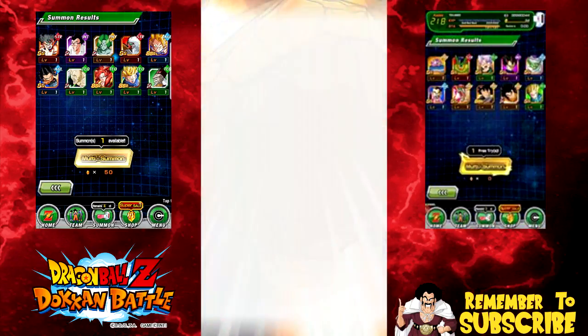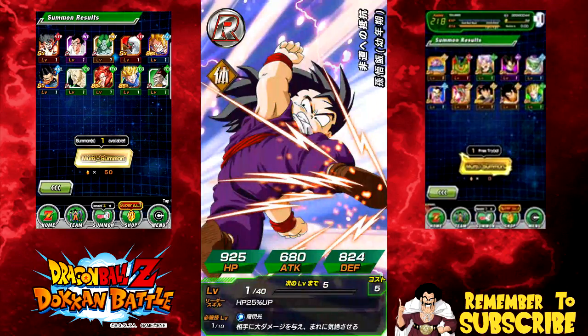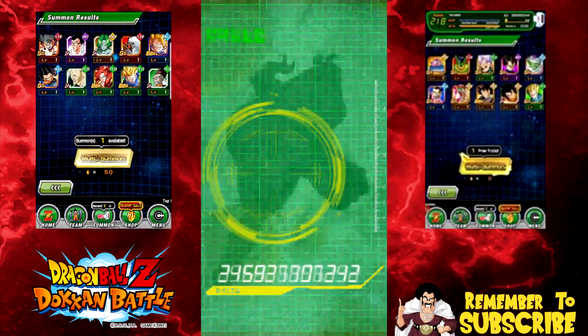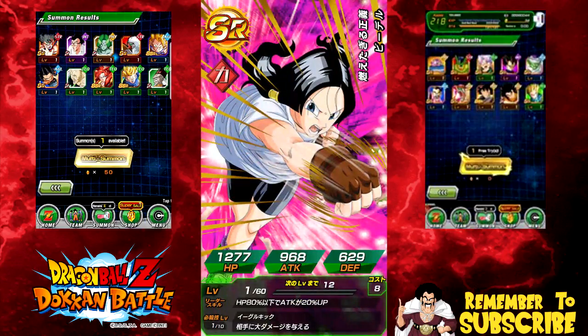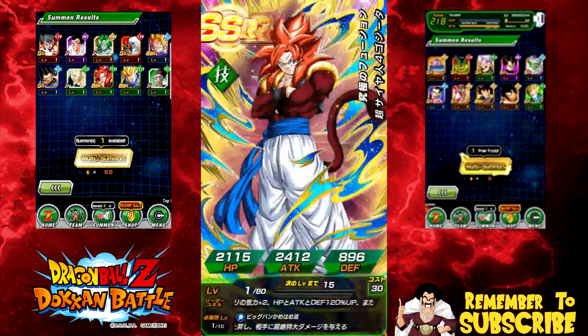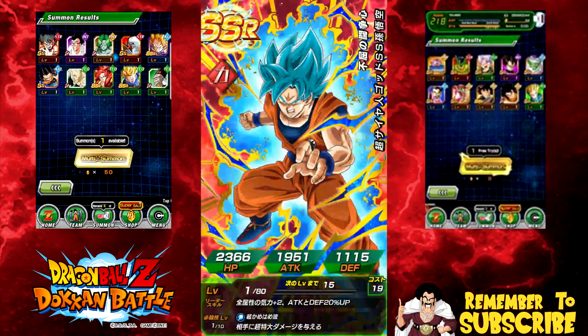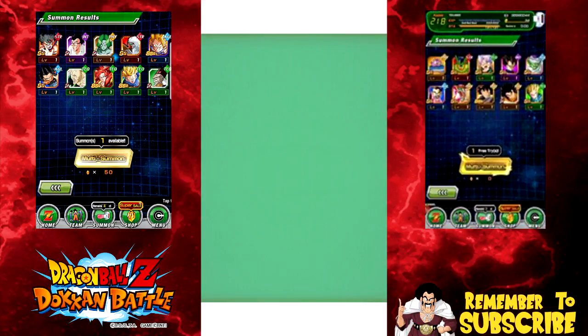Super Saiyan 3 right off the bat — I'm pretty sure it's because of the GSSR. The way GSSR typically works is any SSR you get before the last card is an additional SSR, so if I get anything over here like Videl — oh holy shit! What did I just say not even 30 seconds ago about how the JP side is gonna have so much luck for me? I gotta screenshot that — there we go!